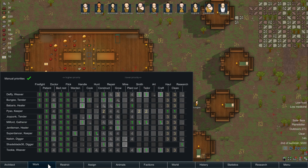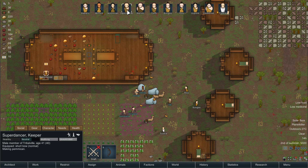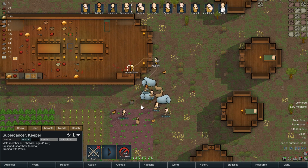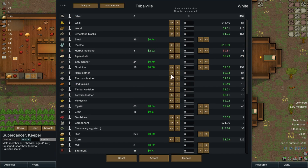Who was that trader again? Super Dancer — I can't remember anything today. Trade. Couple of these letters before they go. There, and the cloth — we don't need the cloth yet, we can sell that. We also have milk from the muffalos now. And we used the steel we got pretty much, to be honest.